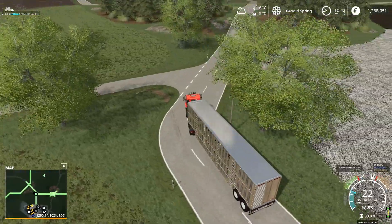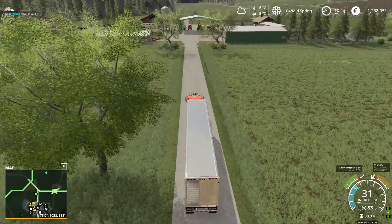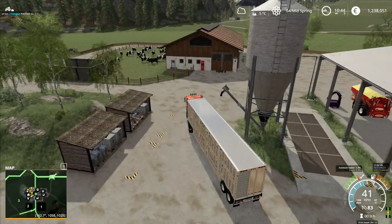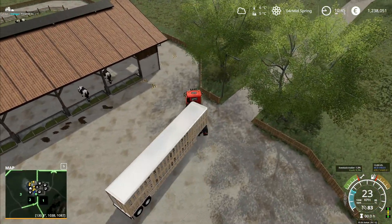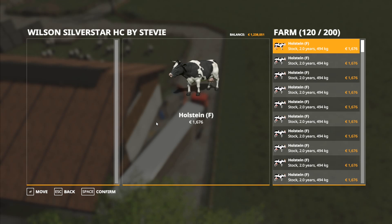We'll bring this bad boy around the corner — it's got a lovely tight turn on the truck. I kept the trailer up on the road this time, so we're making progress with maneuvering. I'm going to keep this trailer for pigs and more cows. Once all of these are unloaded, we've now got 120 cows exactly — excellent.